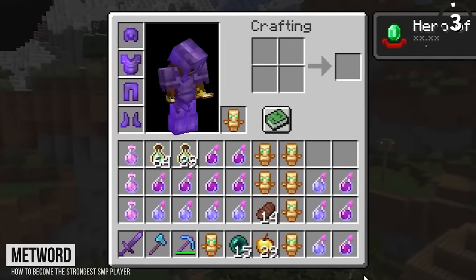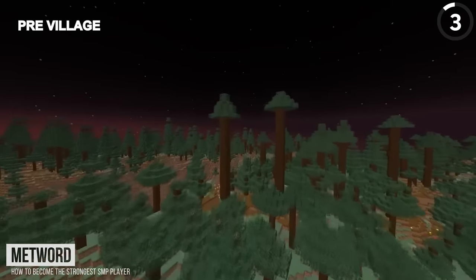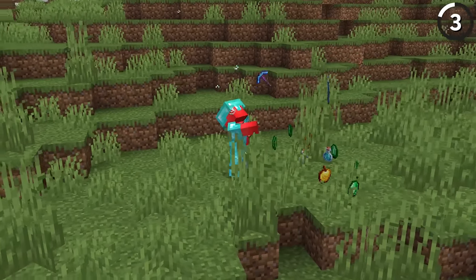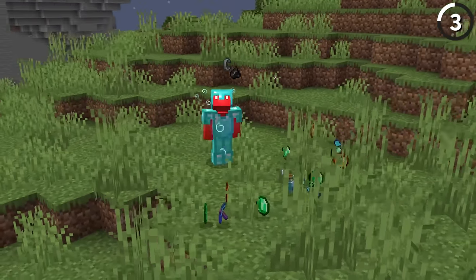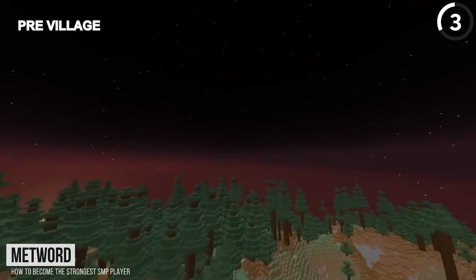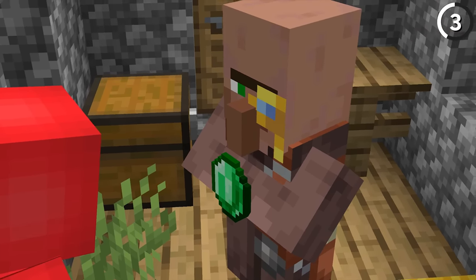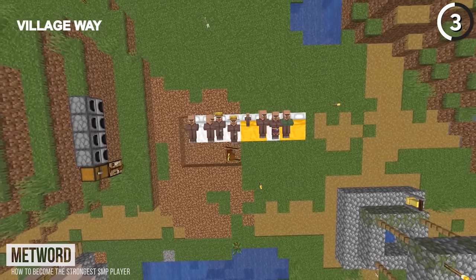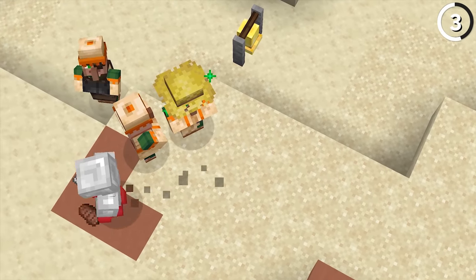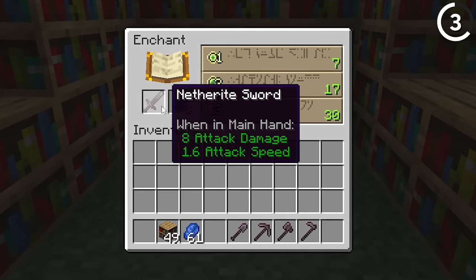As MetWord shows off, we can use a village to turn ourselves into the strongest player on the server — and I also hear that means the richest. Because money is power. The advice here is great: stock up on leather and spruce saplings before you even find a village, so you'll have plenty to trade with different villagers. After making a couple of beds and a villager breeder, you can turn some of them into fletchers for emeralds, and get librarian villagers for all the enchantments you need.